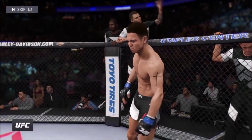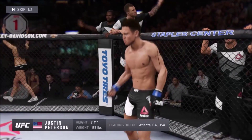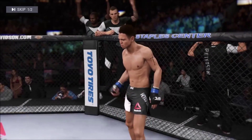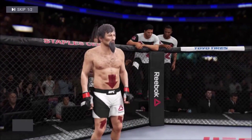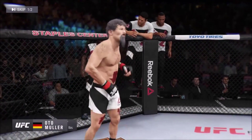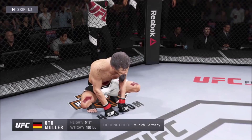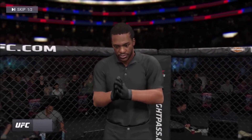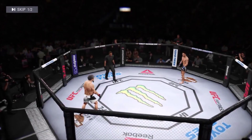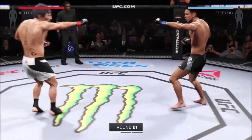And now with our official introductions, here's Bruce Buffer. And down to the left corner, a mixed martial artist. He's 5'9 inches tall, weighing in at 155 pounds. Fighting out of Munich, Germany — Muller. With the action man in charge, our veteran referee is Herb Dean.